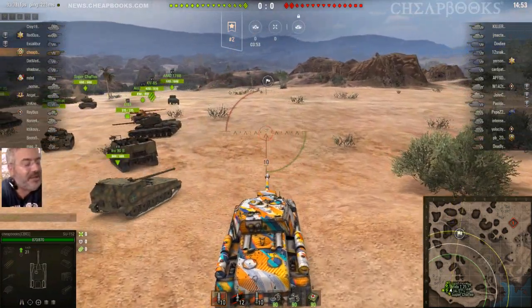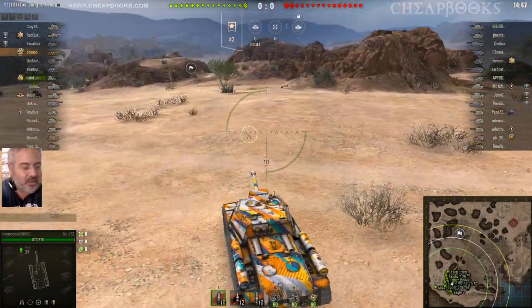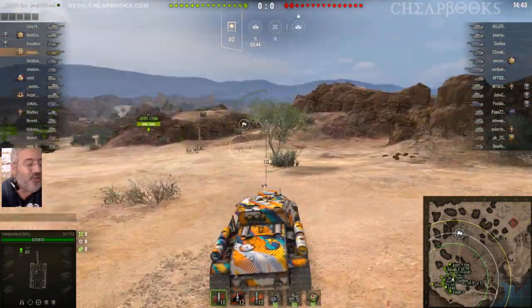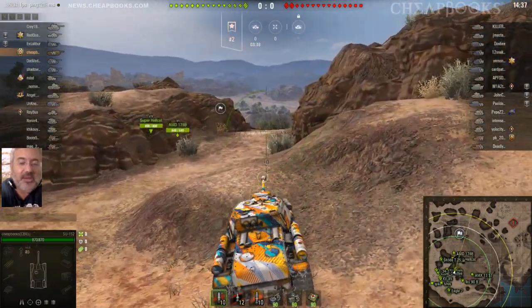This vehicle is the SU-152, a Russian tier 7 tank destroyer. The map is El Haluf. I am going to get two kills, 3200 damage, and I'm going to get the mark of excellence.